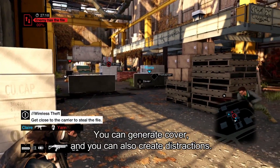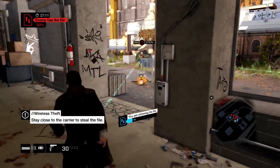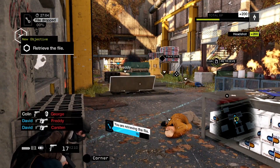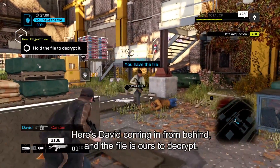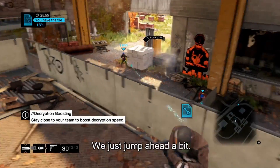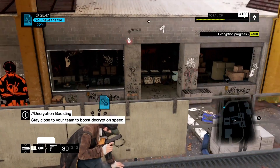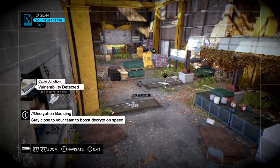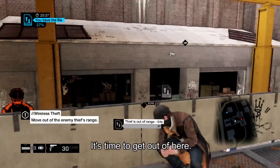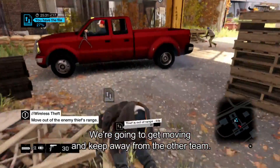The trick is to use the environment to your advantage. You can generate cover and you can also create distractions. While the enemy's busy with all the movement on the right, I'm coming in from the shadows. They dropped the file, so I'm going to go get it. Here's David coming in from behind, and the file is ours to decrypt. We know the other team is coming back, so we want to lure them into a trap. Now that they're here, we want to keep them out of range so they can't steal the file back from us. The closer you are to your teammates, the faster the decryption goes, so we're going to keep moving and keep this away from the other team.